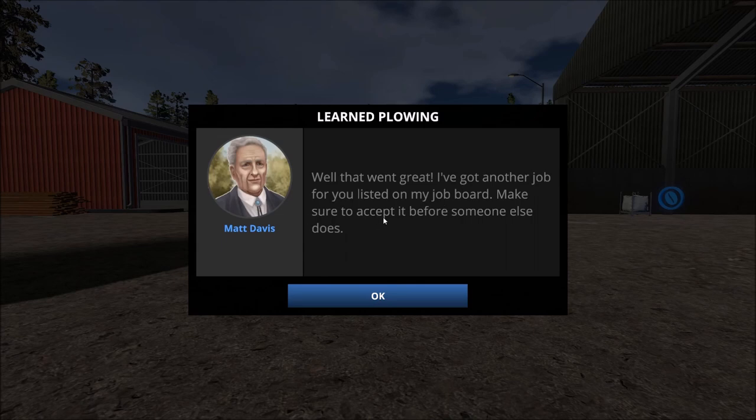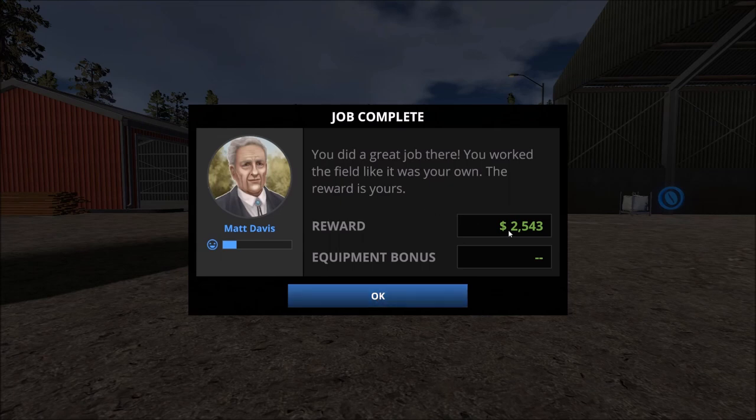I'm hoping that once we get to have our own land and farm as we grow, we'll be able to hire workers to complete tasks for us. Now we're getting our reward — $2,543. Not bad for what amounts to about two hours of in-game work. The equipment bonus would apply if we were using our own equipment to complete the task — that's something we'll have to look at in the future. And over to the left-hand side of the window, you can see we have a reputation marker with Mr. Davis — we've gotten about a fifth or a sixth of it filled out. As long as we keep doing work for him he'll be happier, and I'm not sure what that will actually get us — maybe better rewards or the ability to purchase land.